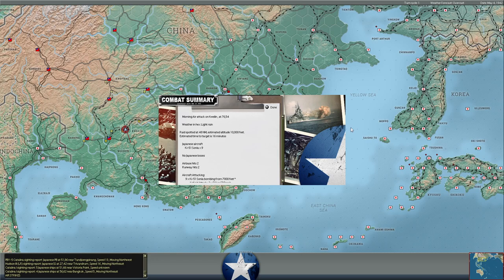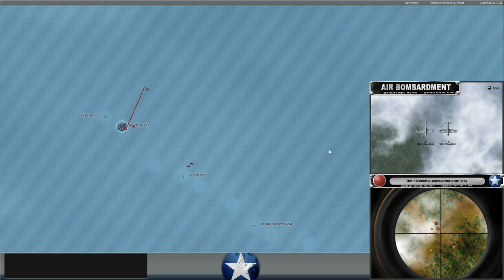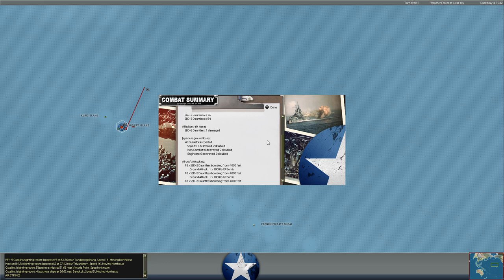Our bombers are continuing to hit Midway Island from our carrier, the USS Hornet, which is our sole aircraft carrier screening the invasion. They dropped on the Japanese after our troops were ashore. We took one damage to a Dauntless from flak, and inflicted 49 casualties on the Japanese, including an infantry squad destroyed.